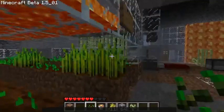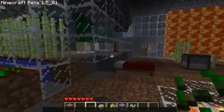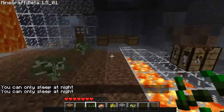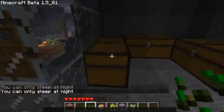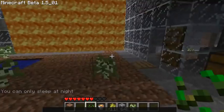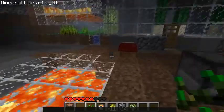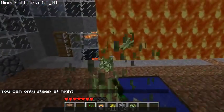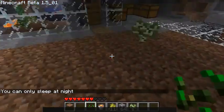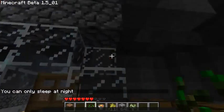I'm getting way more seeds than I thought I would be. Also I made a bed — I learned how to make one. It's not of much use, but I found out that it does set your spawn point, allegedly. I'd kill myself and try it out, but I don't want to lose any of my stuff, and I don't want to put it all away.